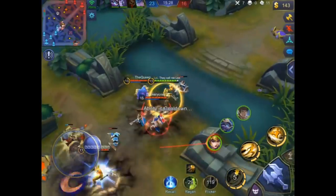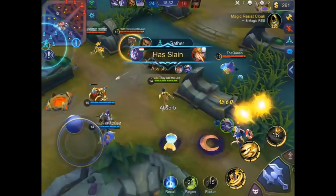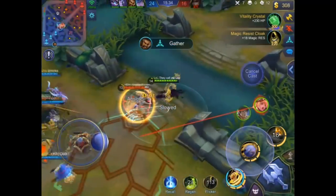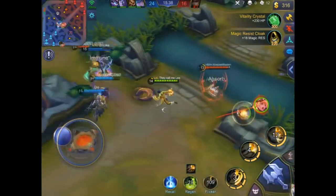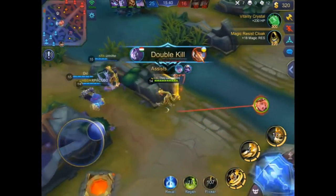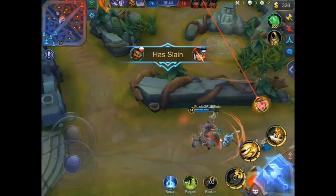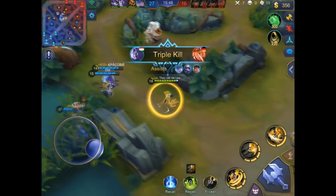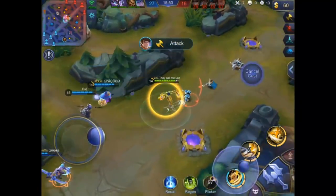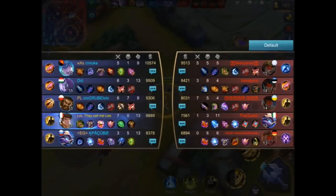It's four-versus-five now — he flickers in and focuses Freya. Freya has no escape and she dies. He focuses someone else; the enemy Shu is dying as well. He slows down and knocks up the enemy Lolita, and Lolita also dies — that's four kills on the friendly team. Shu went for the high-priority target Freya and played it really well.